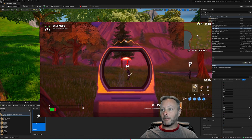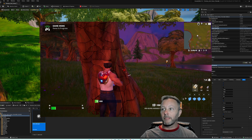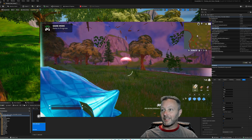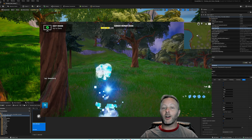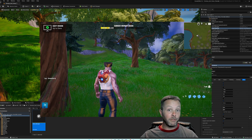Right, so we'll just get rid of this guy. Anyhow, the point is that you're able to respond to the alerted event and spawn another guard, all with Verse. So let's take a look at how that's done.